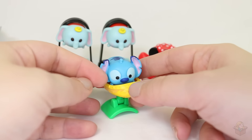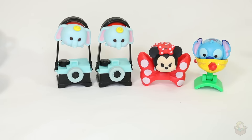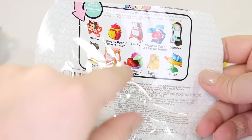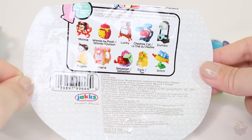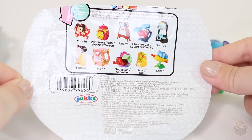And there's how he looks inside his little rocket ship. Alright, we have two more left to open. Let's see which ones I'm missing still. I don't have Lucky or Sebastian. And I think that's it — I think I have Cheshire Cat. I'm not 100% sure now, but I know for sure I don't have Lucky and I don't have Sebastian.